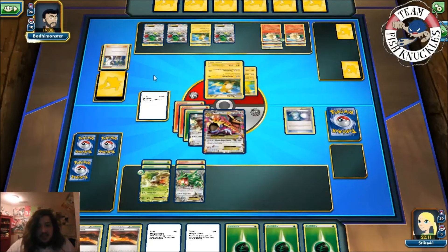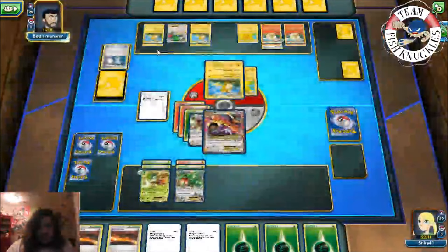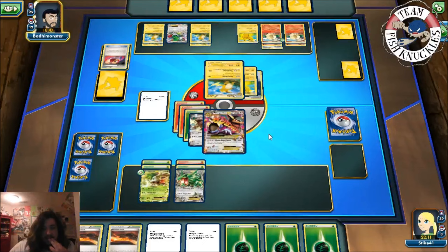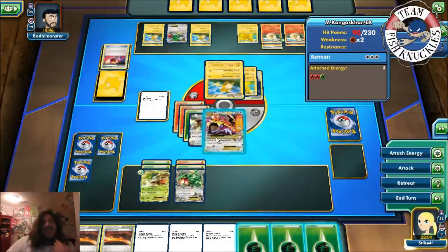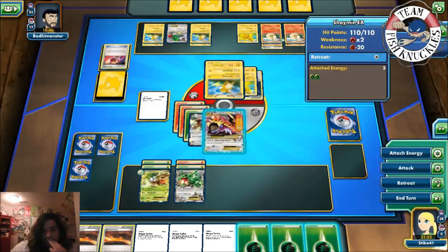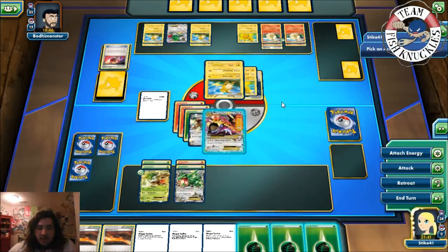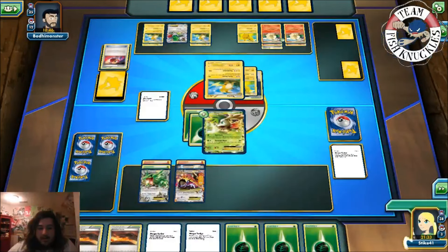Super Scoop Up heads — he picks up Shaymin. Shaymin evolved from Pikachu? Something's glitching. One through seven — 210 damage right now. Repeat Ball brings out another Raichu. DCE attached — 140 damage coming. We can retreat and attack with Shaymin to knock him out, hoping he doesn't have two Bench Pokemon. Retreat and Mega Turbo all the energies back to Mega Kangaskhan.